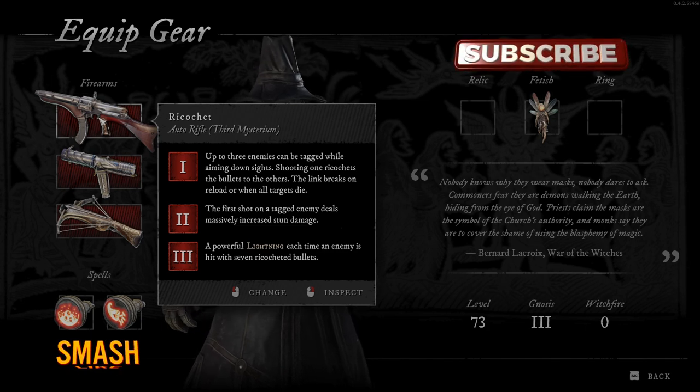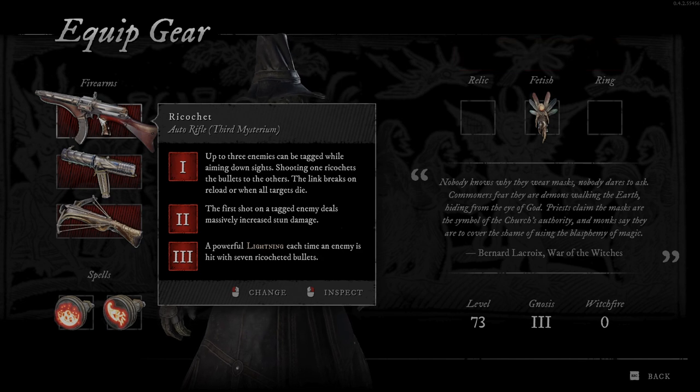So first, the Mysterium says: up to 3 enemies can be tagged while aiming down sights. Shooting one ricochets the bullets to the others. The link breaks on reload or when all targets die. So you can tag up to 3 enemies and then shoot only one, and the bullets will ricochet to the others also.